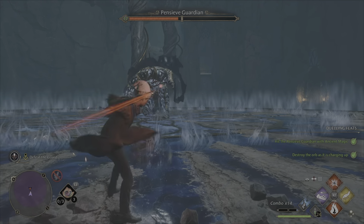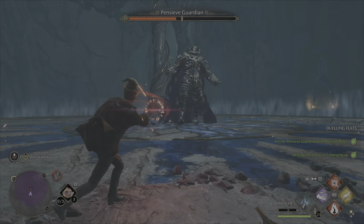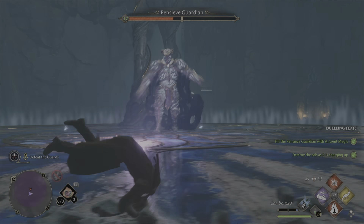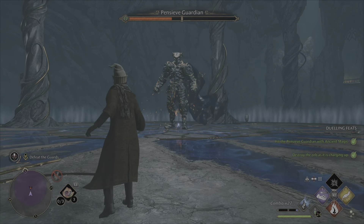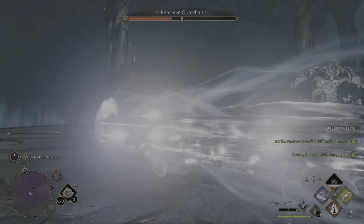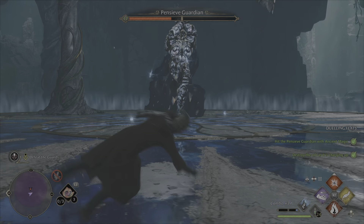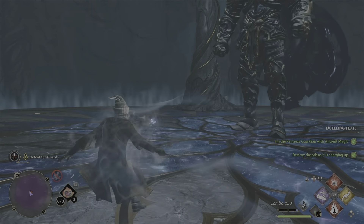Another quick tip that is very helpful for all combat in the game is to upgrade your dodging ability with your skill points. It only requires one skill point and it allows you to dodge, disappear, and cover a large distance in a very short time before reappearing. It is much easier to avoid enemy attacks and easier to collect the ancient magic glowing orbs without getting hit by the Guardian. Plus, I think it's one of the coolest looking moves in the game.